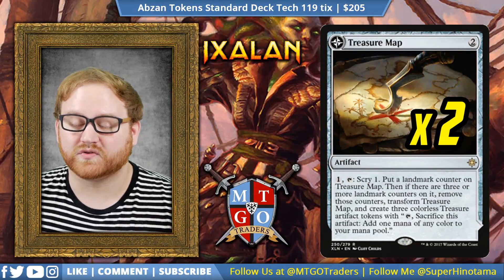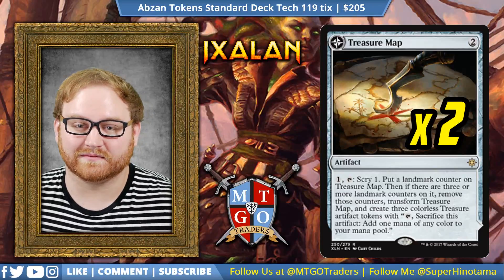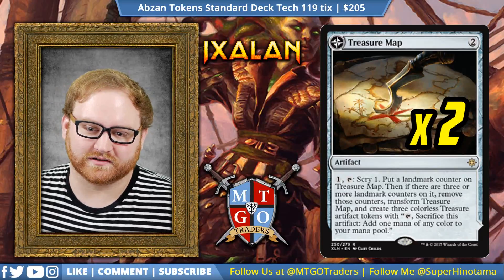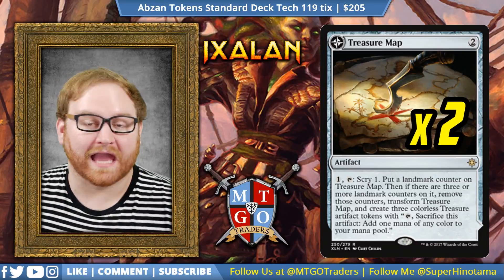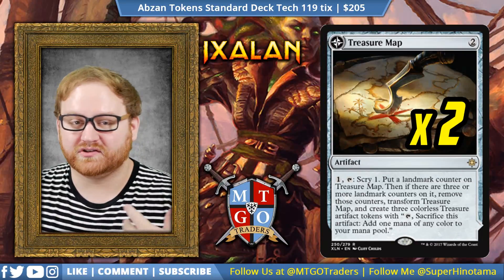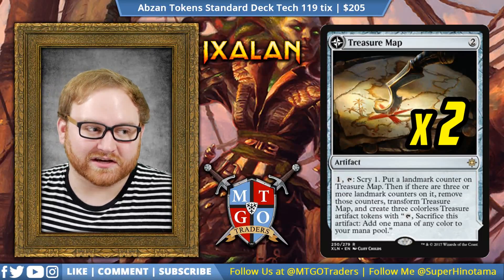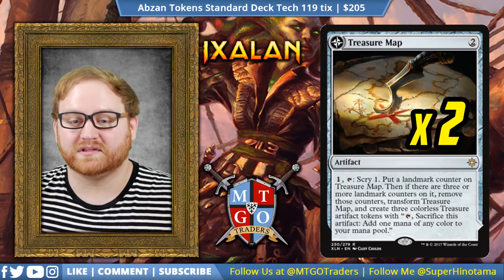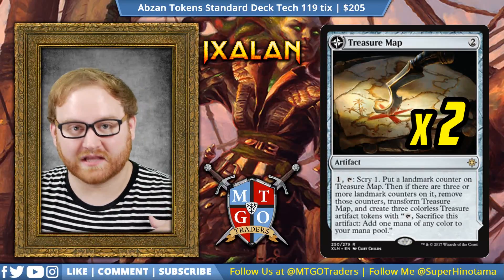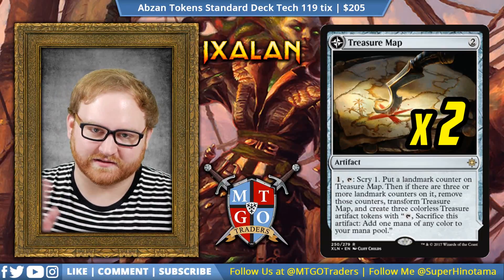We have two Treasure Maps. This is a great card early in the game to scry and make some treasures and draw some cards. Treasure Map is a fantastic way to stabilize our draw strategy. When it flips into Treasure Cove, we can sacrifice treasures to draw cards on our upkeep as well — drawing two cards per turn is actually quite good. And once it leaves the battlefield and creates treasures, we can sack those individually for Revolt triggers or Hidden Stockpile triggers. It's just fantastic.